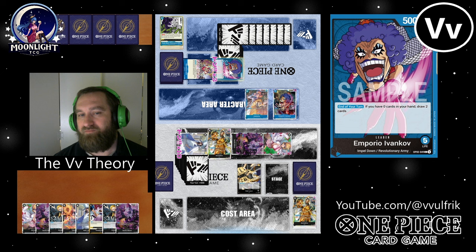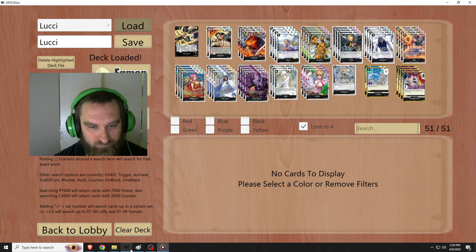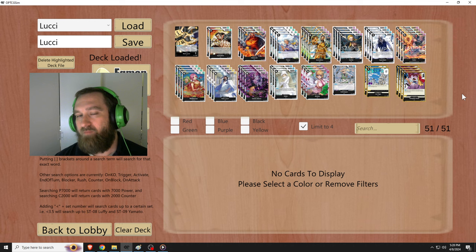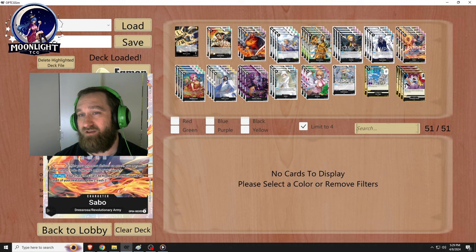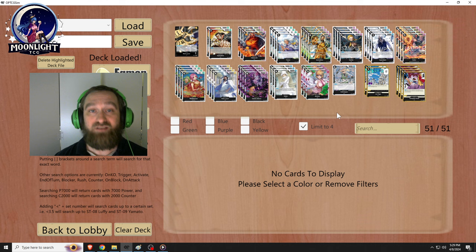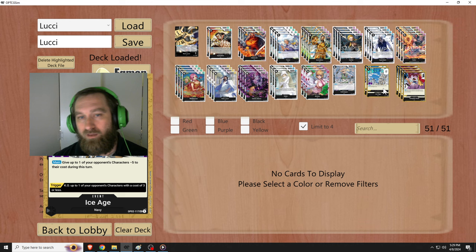So that was it guys. This is the list I was running. I'm a big fan of Helmepo. I think Sakazuki is good but maybe I go down to two of those, up one Helmepo, and probably drop one Borsalino or Sabo to go up to Eni's Lobbies. I think Eni's Lobby is really strong in this deck — it lets me hit so many more quality targets without having to waste my entire hand going through all my Tempest Kicks and Ice Ages early in the game. Hope you guys enjoyed. Please like and subscribe if you haven't already, drop any comments or questions below, and until next time — peace.